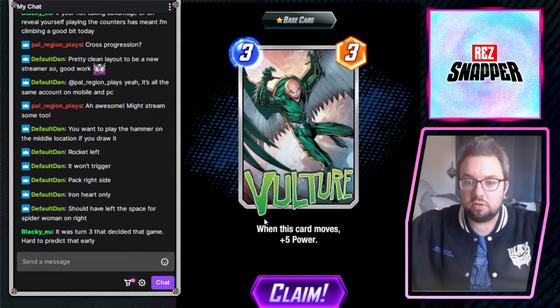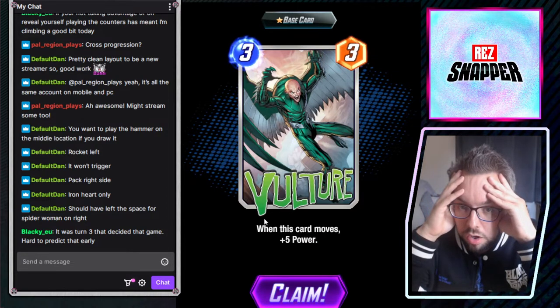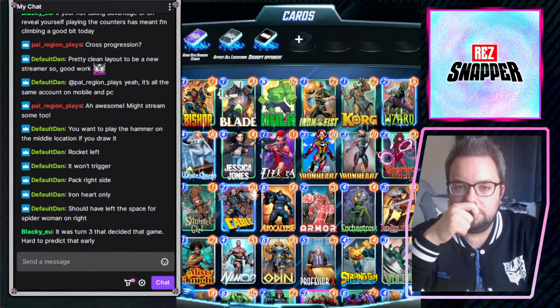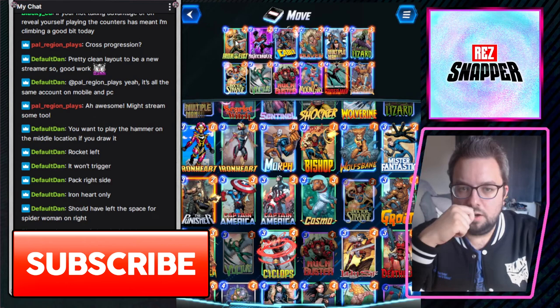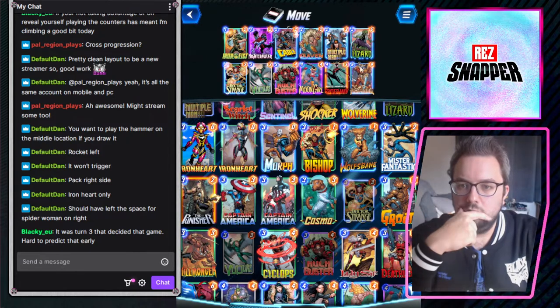Oh my god, I haven't even seen this. When this card moves, plus five power. Oh my god, that's incredible — absolutely godness. So we've got Iron Fist that can make people move, Doctor Strange can make people move, and Heimdall can make people move. So we're not going to struggle to move Vulture.